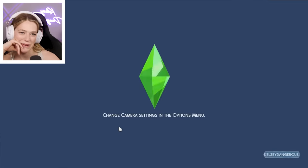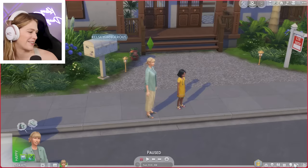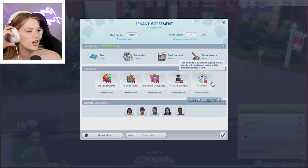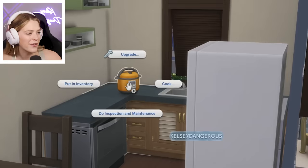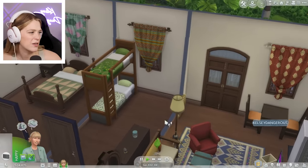Apparently I'm visiting the upstairs neighbors. The unit's rating has been updated due to changes made in build mode. The residential property has changed because I added mold everywhere. I'm reviewing the agreement — no social events, no loud noises, maximum occupancy, no trash, no ghosts, four star units. So I think it might have been a five star and then they got mold. Let's go back to our own place and see how long it takes for mold to appear. Chelsea's coming in — she's going to go watch TV. Is that a rice cooker? That's cool — I'm assuming that's from being the property owner.